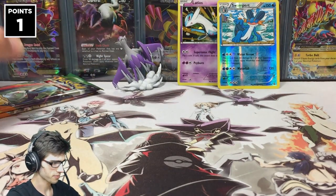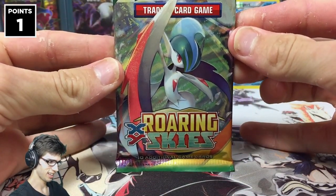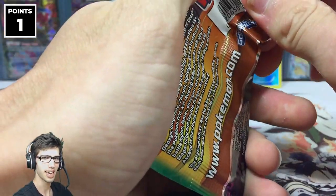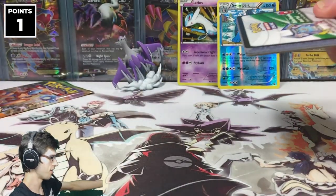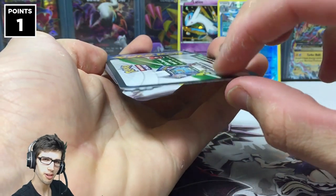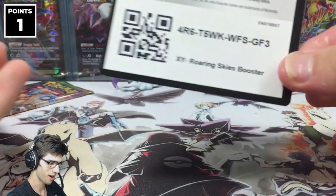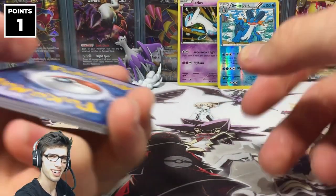We do have one point on the board with a Ludicolo ancient trait rare featuring Astonish and Splash Dance. We're not going to be scoreless today — that's a good thing. Mega Gallade Roaring Skies — can Roaring Skies come through today? Going off my previous Mega Latios collection box opening, I'll leave a link in the description.